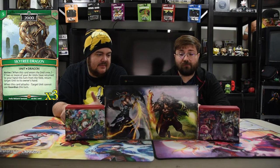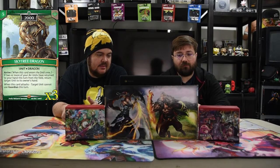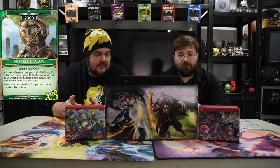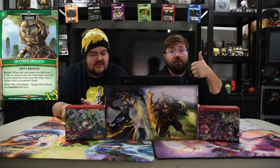The first green card of the deck is the Skytree Dragon. It is three for a 2000, which is really good stats. Arrive: if you have two or more air units and you return to your hand this turn, return target units to your hand — we don't really care about that. But when this card attacks, target unit cannot use Guardian this turn. And that's what you're wanting — swing, don't Guardian.